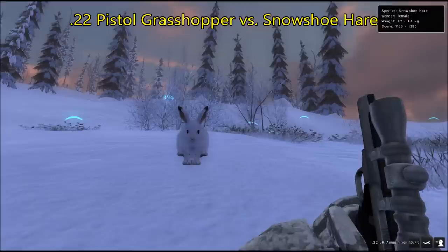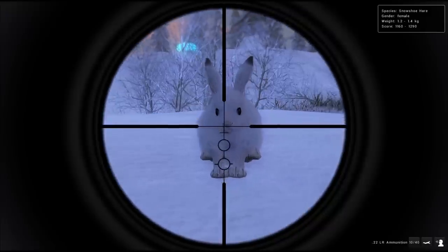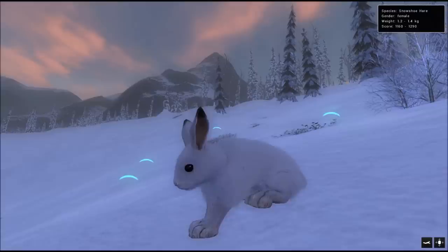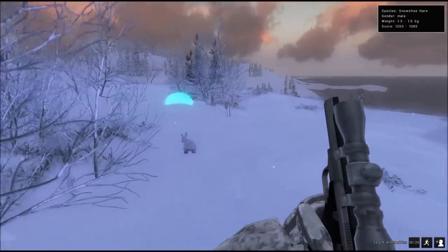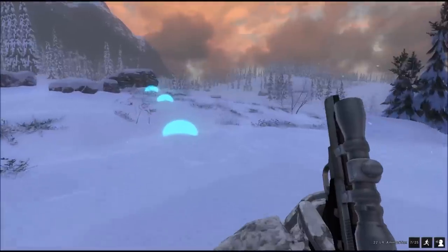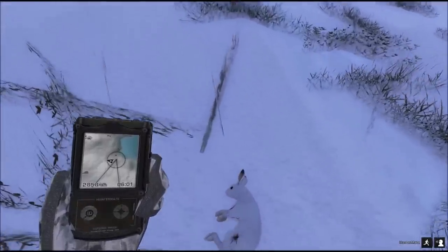Hunting the snowshoe hare with the .22 Grasshopper pistol is very simple: either you do a long shot on them, or you make them run and once they stop fleeing they'll just sit there and you can shoot them like fish in a barrel. I'll spook one of these hares to demonstrate how you can fire a number of shots after them very quickly. There's the dead hare.